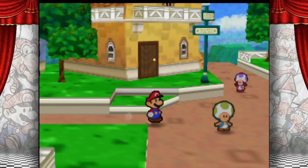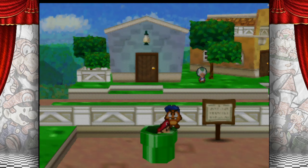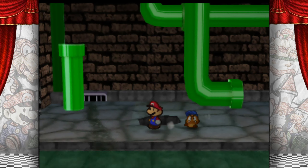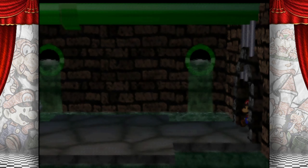Hello everyone, this is Neuronium. Welcome back to Paper Mario. Last time we ended up beating up a Blooper and a Bully. And in this episode, we are going to do a couple more things here and there throughout the Toad Town area.